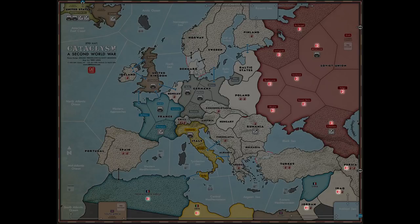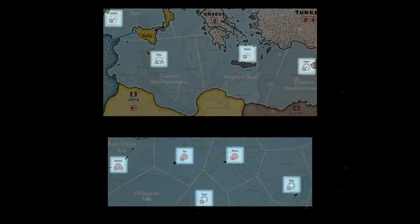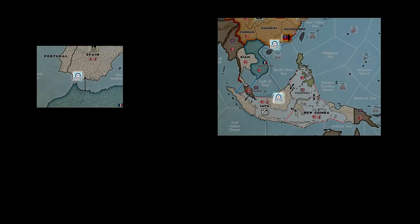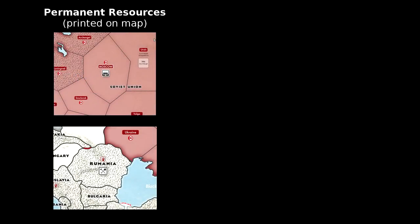The square markers in sea zones are called bases. Bases with only an airfield are called air bases and can provide capacity for air units only. Bases with both an airfield icon and a port icon are called naval bases and provide capacity for both air and naval units. There are also three Special British bases, which differ from normal bases in that they are on land areas instead of sea areas and, if captured, are removed from play instead of switching sides.